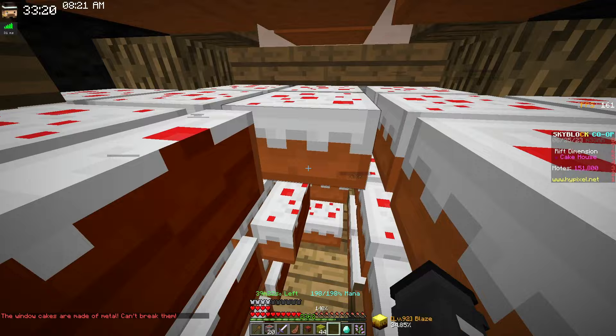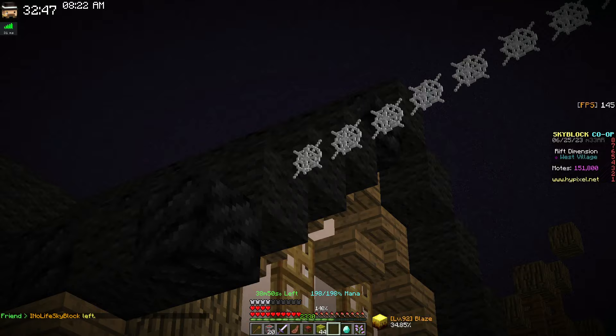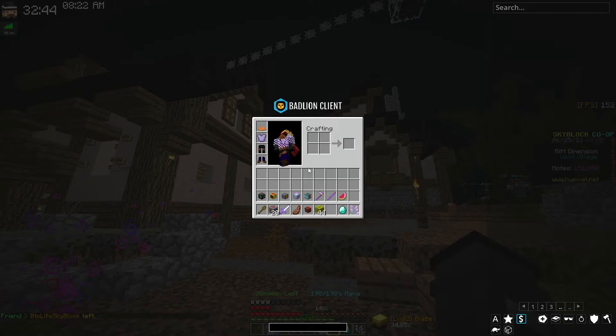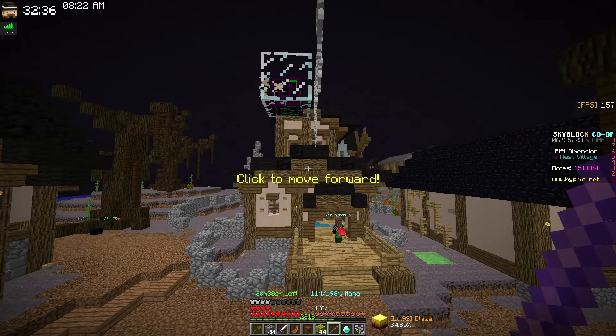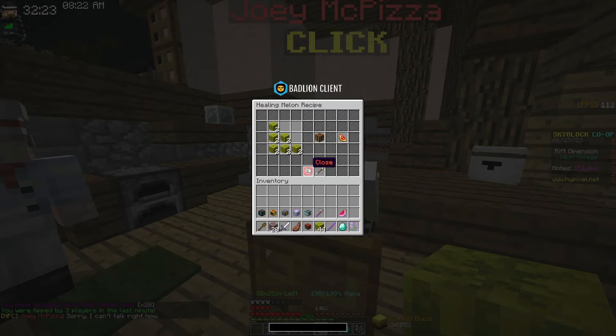The next enigma soul is up between the houses. Just like the last video, you'll need a larva silk line to reach it. Set the line, go across it, break the glass, and grab the enigma soul.